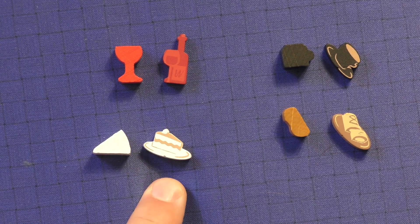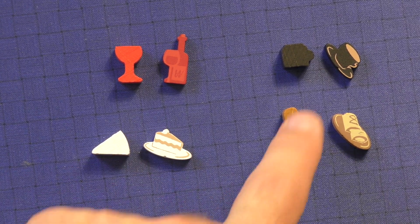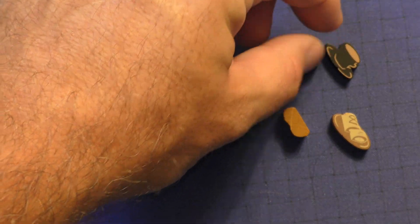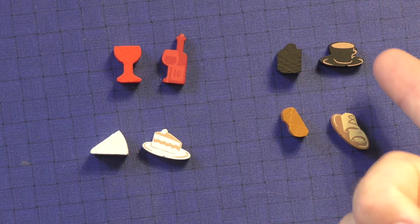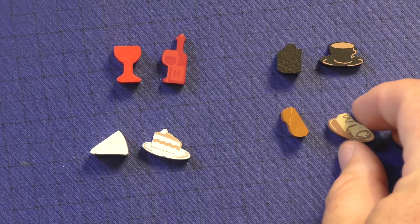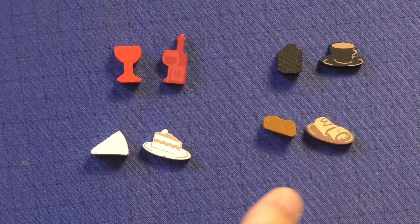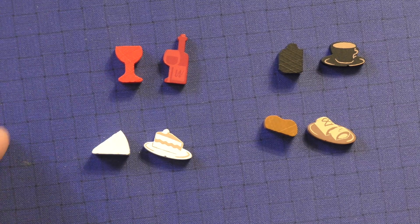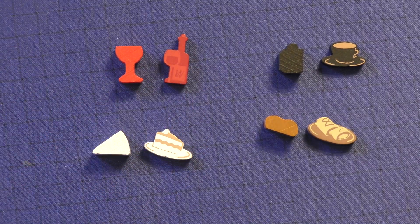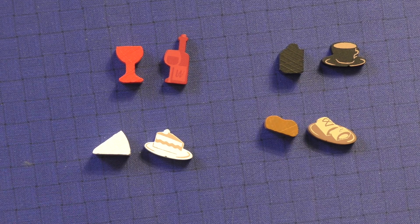I think the cake is definitely an upgrade with the Meeple Source — it's just a pizza pie slice or cake shape in the Deluxe. The coffee: I never could really figure out which way the coffee shape was supposed to go in the Deluxe Edition. The Meeple Source blows it out of the water without question. And this little brown piece — the Meeple Source just looks a lot better. The only one I think is even remotely close is the wine glass; I think the bottle with the wine glass is cool. But everything else, the Meeple Source one just looks that much better.